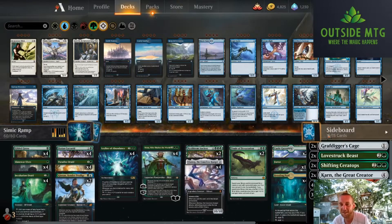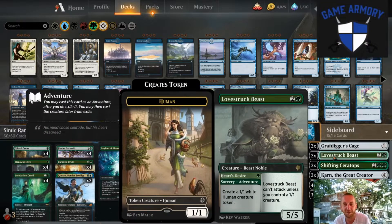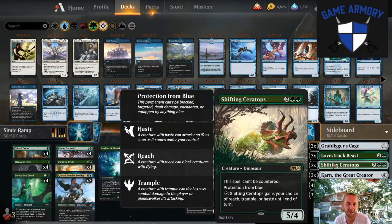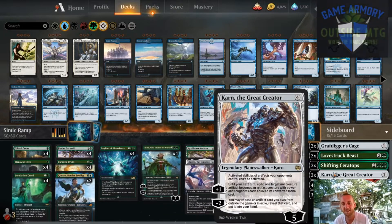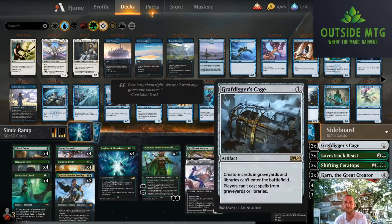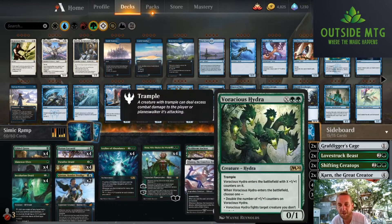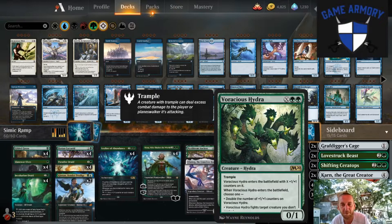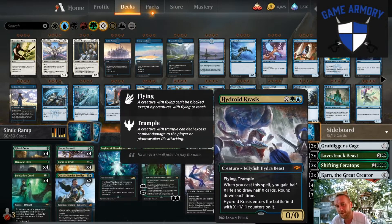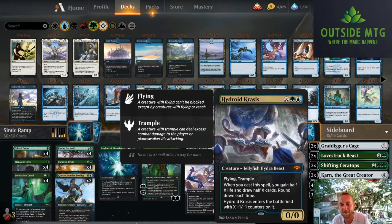Let's take a look at the sideboard. We've got some Grafdigger's Cages, some Lovestruck Beasts because aggro is a thing — it's nice to put 5/5s in front of them. Shifting Ceratops because no one likes blue decks. Karn's here; they can cut off our opponents from using their artifacts and go find us Cage, which is actually nice in the Kethas combo matchup. We've got 4 big ol' Voracious Hydras as a way to dump our mana, and 3 Hydroid Krasis — because if you're ramping with green and blue, Krasis should be somewhere in your 75.